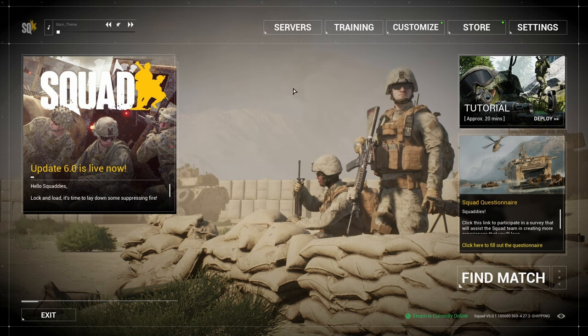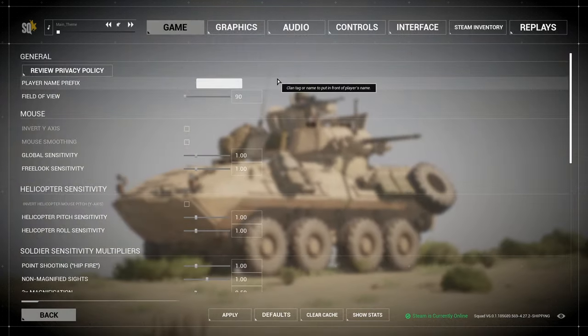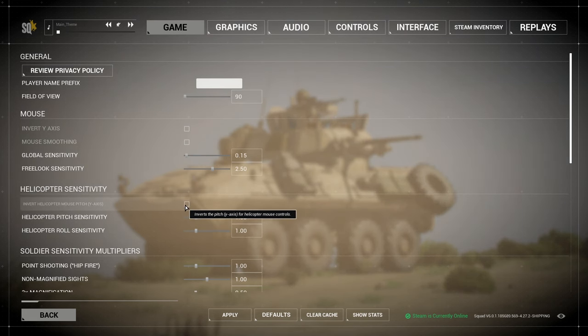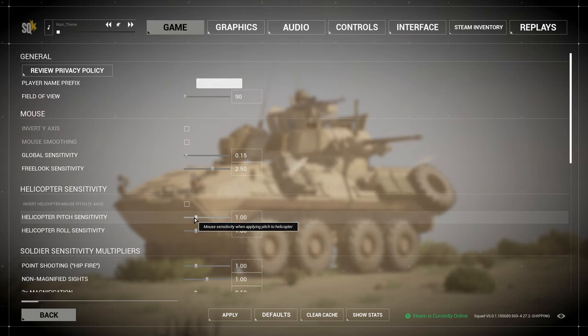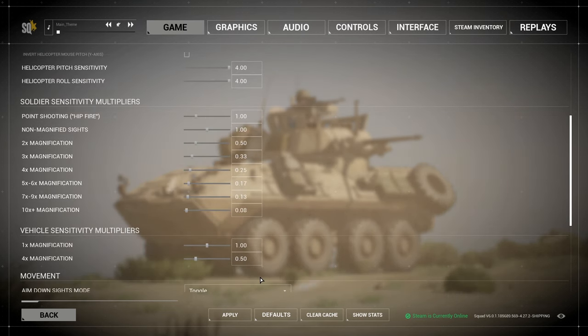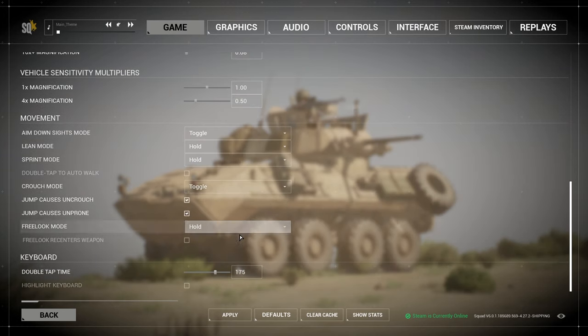The first one that everyone does is just turn off the music. I have 90 FOV. My global sensitivity for infantry I do 0.15. If I'm doing armor, I change it to 0.5, but other than that I leave it at 0.15. Free look sensitivity I have turned up to 2.5. I don't invert — I leave it normal. Helicopter pitch and roll sensitivity I max out to 4.0. All the other settings in this tab are standard, so I didn't change any of that.